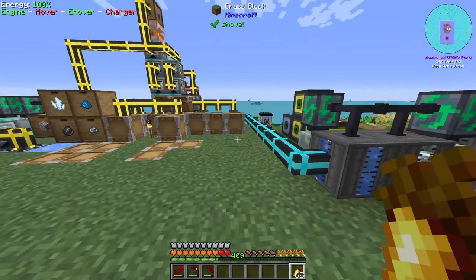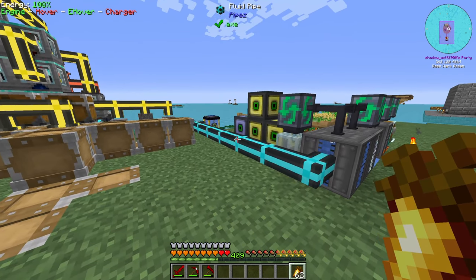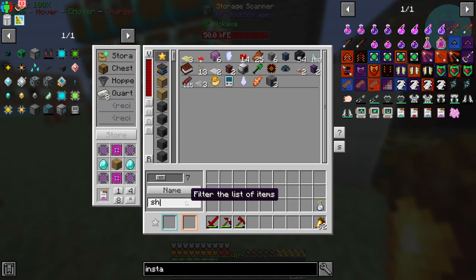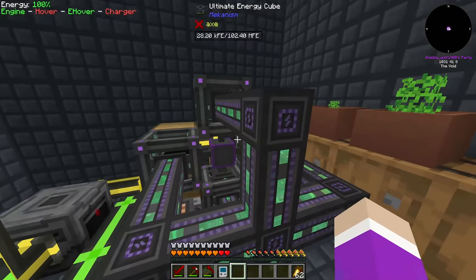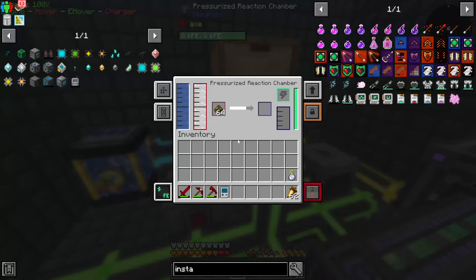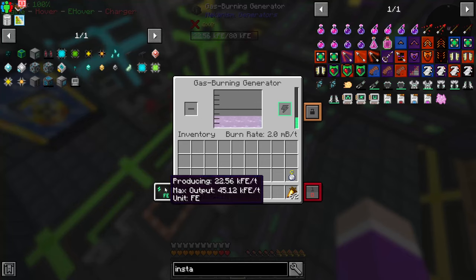There's one thing I want to do before I even start, and that is to fix a little bit of an issue with our power. We were perfectly fine before but we've run into another bottleneck. Since I've added five gas burning generators hooked up to energy cubes, we're not producing enough ethylene to run them all. Right now we're only getting about five buckets worth, producing 22k, but they should be outputting anywhere from 70 to 80k.